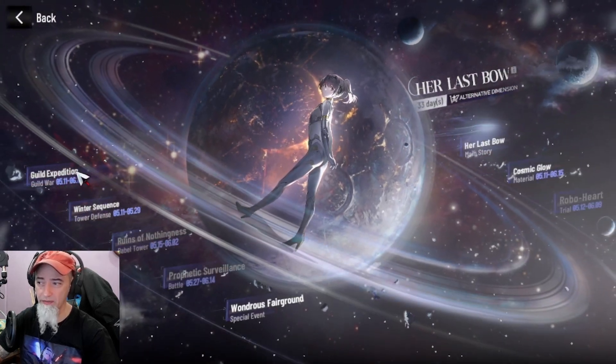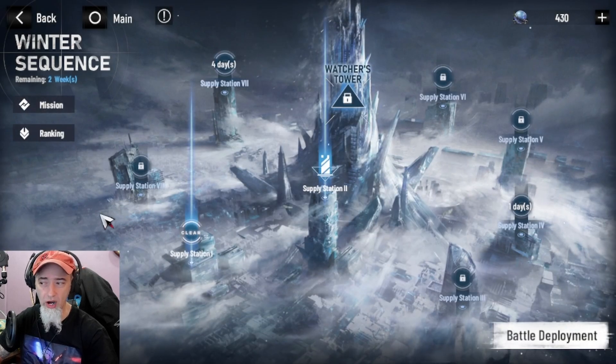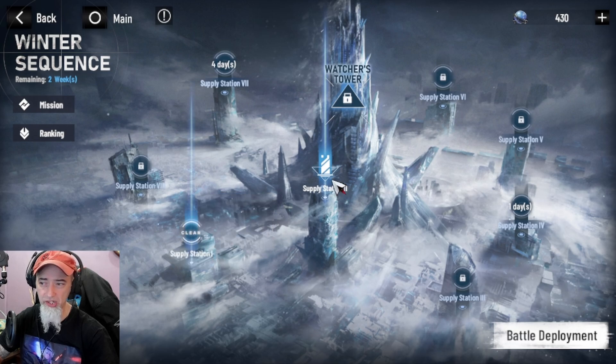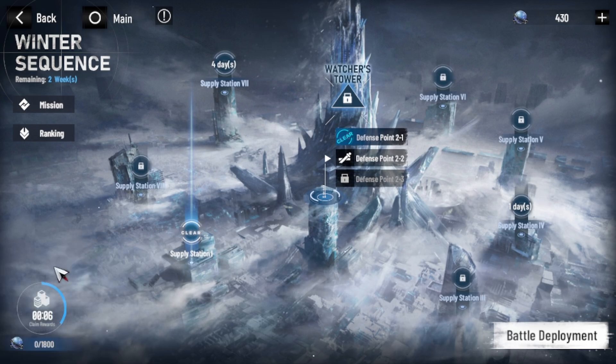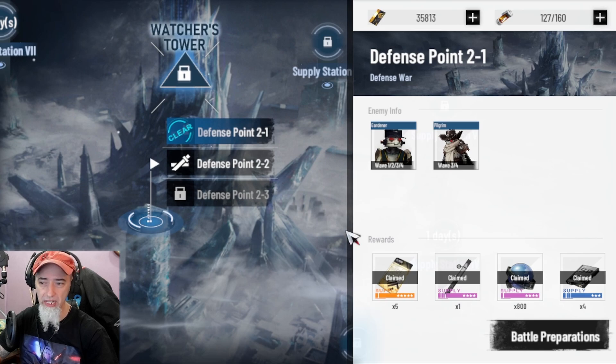In the Her Last Bow event we have quite a few things we can do. We have the guild expedition, which we can't really do right now. We have the Winter Sequence, and this is going to be important for acquiring some rewards. You can see I've already finished three stages here — I'm actually working on another one right now. What you want to be doing is acquiring these resources, these little globes, and just clicking to collect them so you can use them in your buffs.